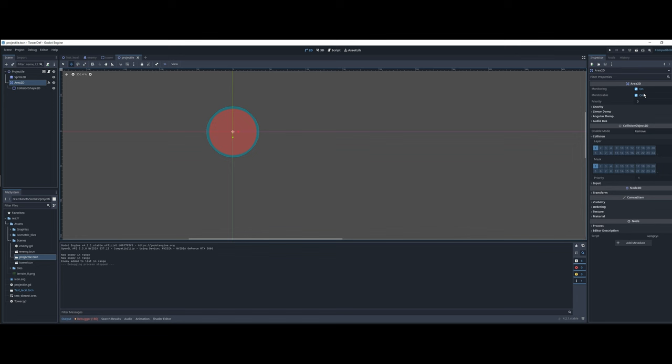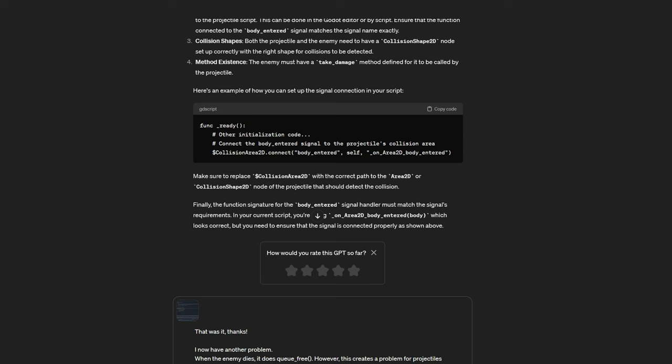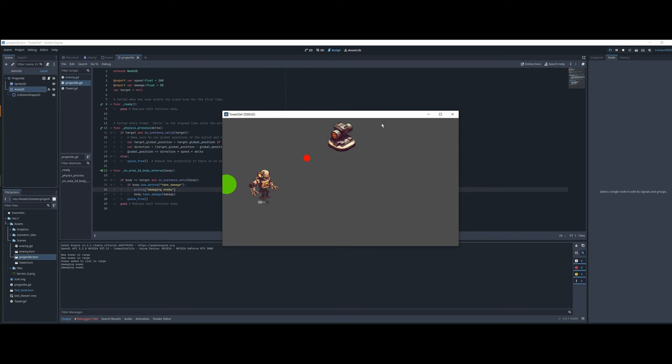I haven't coded anything in years, so my skills are super rusty. So I started with something really simple — a basic enemy, a tower, and it tries to shoot it — and after some back and forth with GPT, I slowly got back into the syntax of GDScript. Now I have an enemy and it can die when it's shot by the tower.